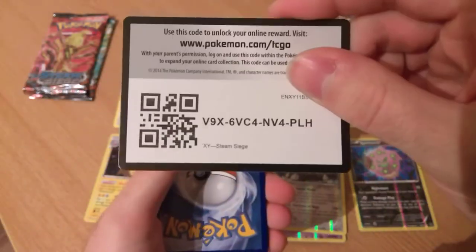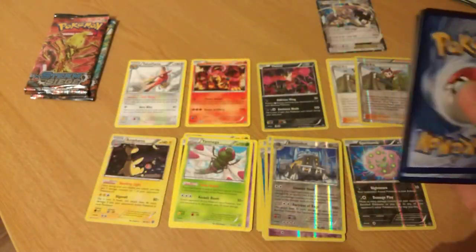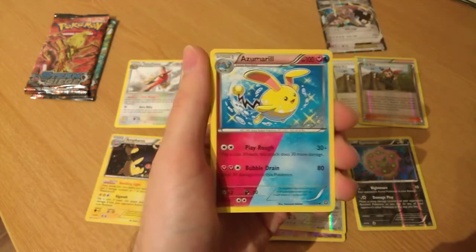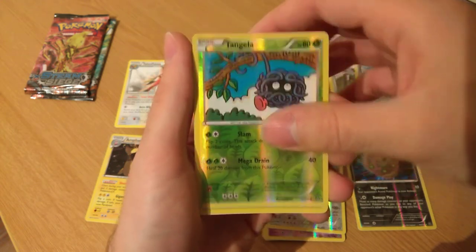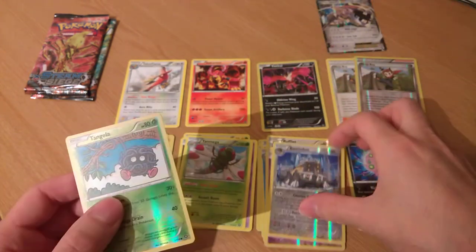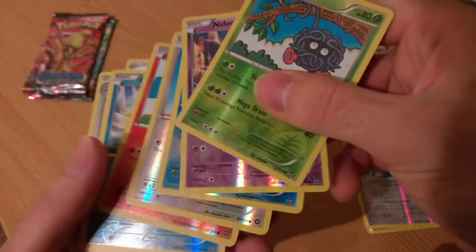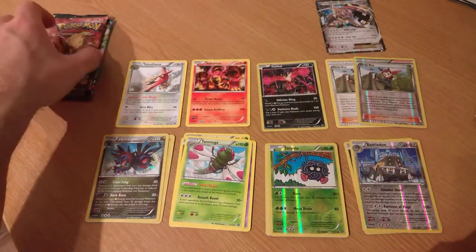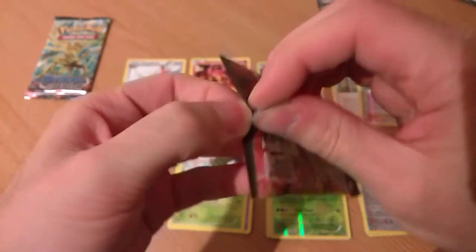White coat. There we go — thanks for watching, and we carry on. Lampent, Azumarill, Special Charge, Tangela Reverse, and a Hydreigon holo. I haven't been doing this right at all — I think that was the only one though. Quick check — yep, one wrong. I'll try to get better, he says. That I can promise you.